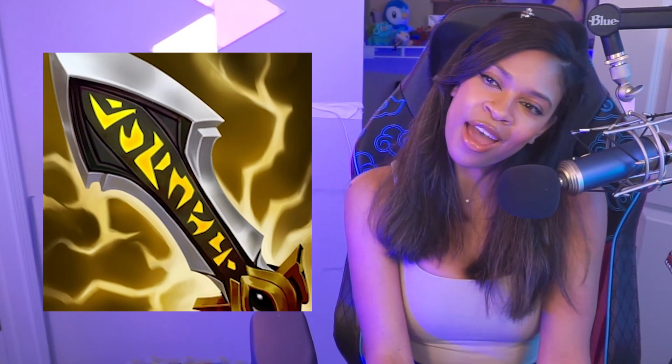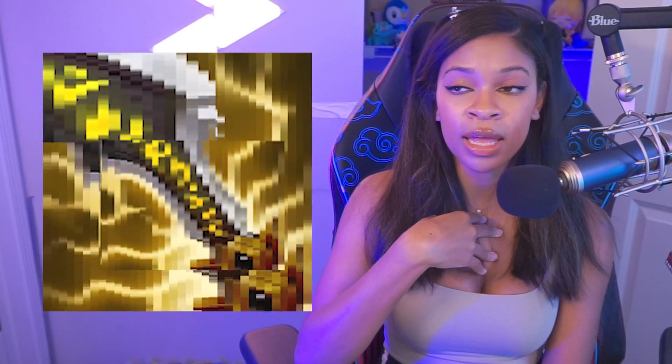If the enemy team isn't that tanky and there's no big problems, go IE — let's have some fun. If you see two or more tanks, start building Last Whisper. All you need is two tanks and you better build those two Long Swords into Last Whisper. If they're tanky I'm going IE and Blade of the Ruined King after that to make sure I can do damage. Phantom Dancer is the best zeal item right now in my opinion, so always build Phantom Dancer second.